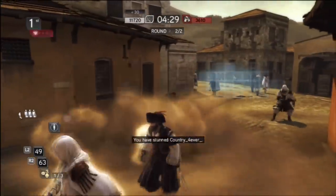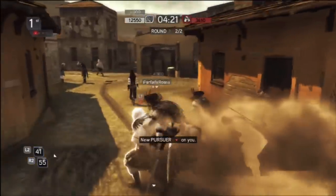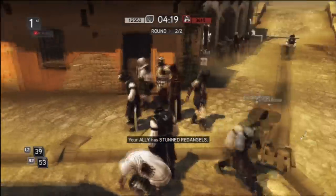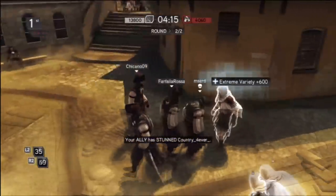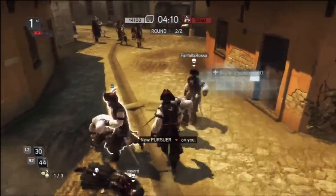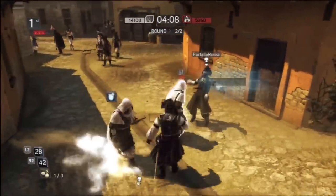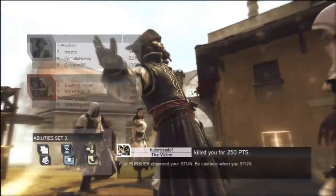I'm going to burn with these guys before they get a chance to figure out what's going on. I'm going to run back to my teammates and then run back in. As soon as my abilities are down, I'll run to my teammates, wait for them to use their abilities, and then use those abilities to sneak in some more stuns. There's the Extreme Variety Streak bonus, which is so easy to get. I'm just going to stay and fight it out until I die — the sooner I die, the sooner I'll get my abilities back with my boost cooldowns.